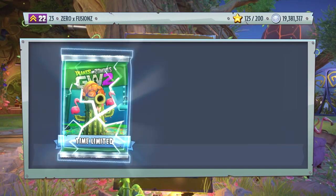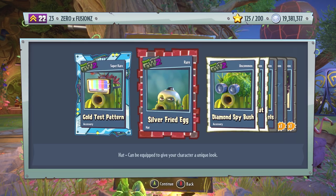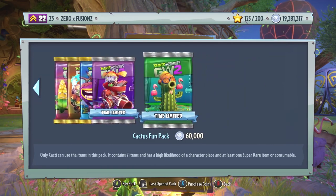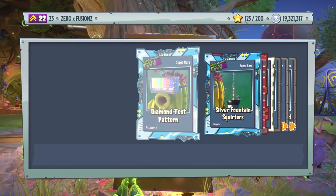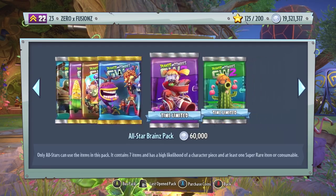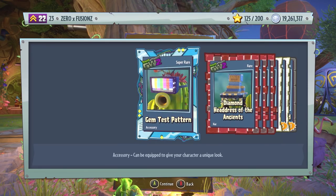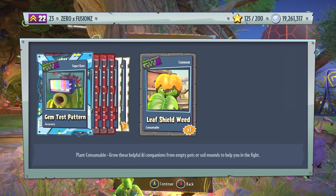Let's open the three Cactus Fun packs now, which is going to be 360,000 coins spent straight away. We get Gold Test Pattern, Silver Fried Egg, Diamond Spy Bush, Diamond Takeout Glasses, Gold Fancy Laurels, Self-Revive, and also a Pea Gatling. You do also get at least one Super Rare item in these packs, which is good. In some countries there's actually a consumable pack where you get nine consumable sticker packs for 20,000 coins, which is pretty interesting.